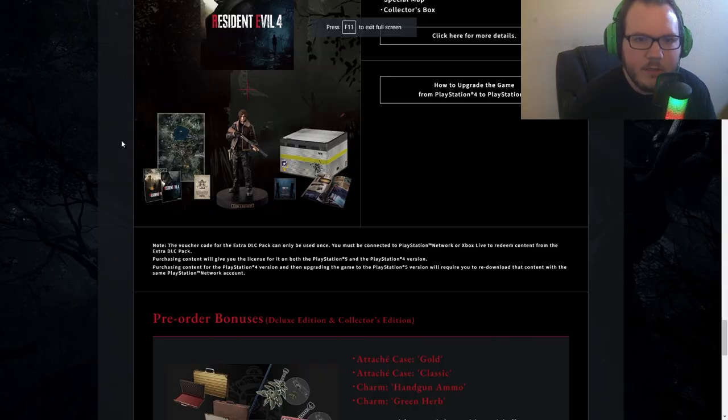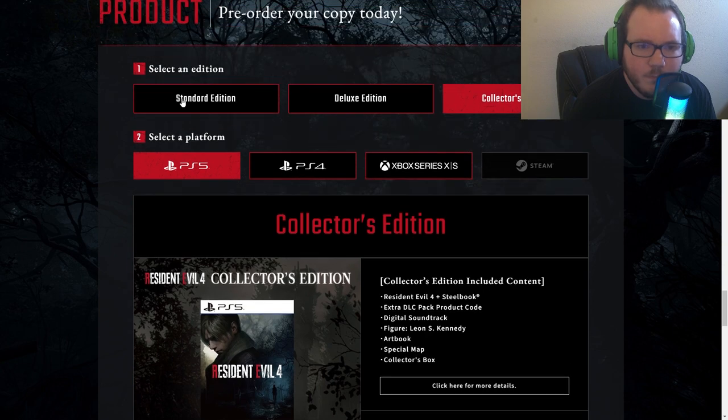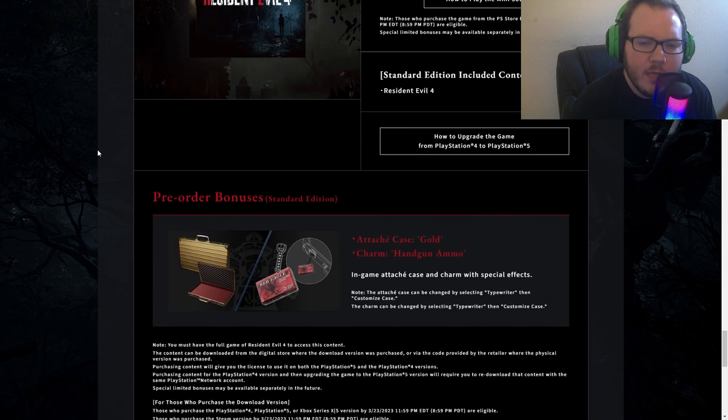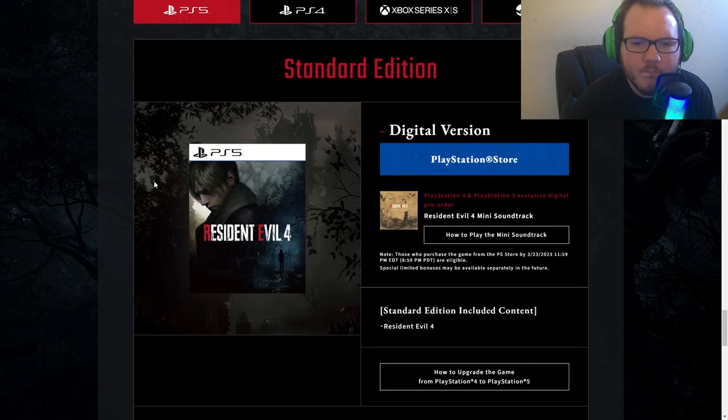The official website has three different editions. The first one is the standard edition, which comes with the base game. For pre-order, you'll get the mini soundtrack, the Itachi case in gold, and the charm handgun ammo — which is kind of like a little trinket that goes on your handgun in the game. It's kind of cool.